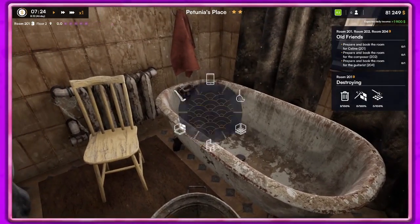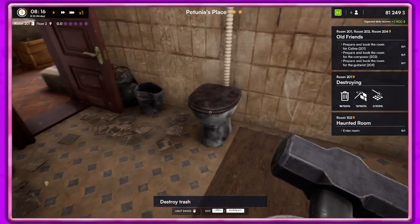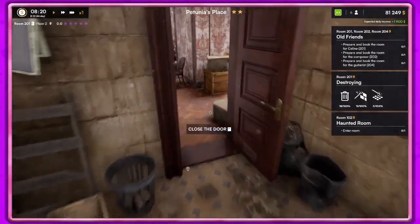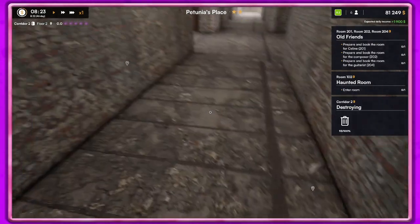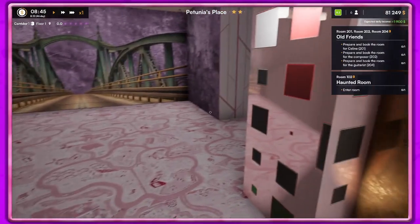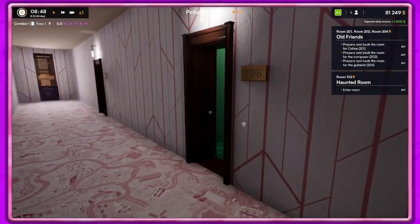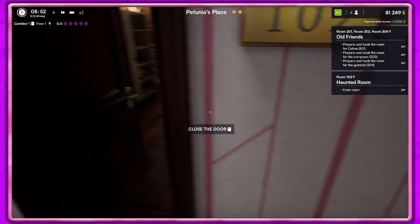I didn't get very far into destroying stuff when this came up: 'Something weird is going on in one of the rooms — it sounds like a ghost and it's freaking me out, please get rid of it.' I haven't gotten this one before so I definitely wanted to do this with you guys. So we'll go out here — it's room 102. Let me know what you guys think about these episodes, if you want to see more actual renovations or if you want me to do the events.